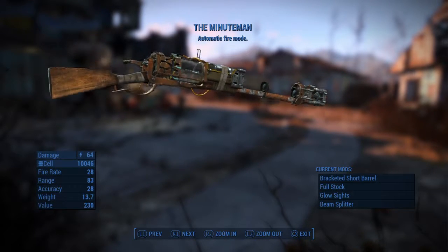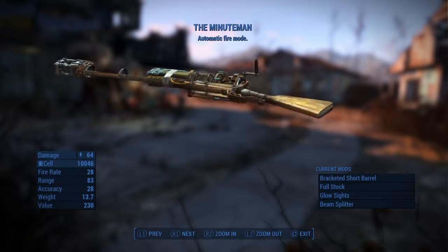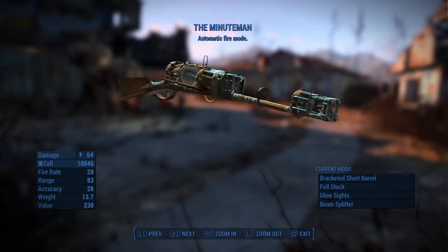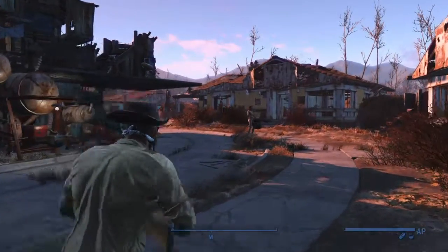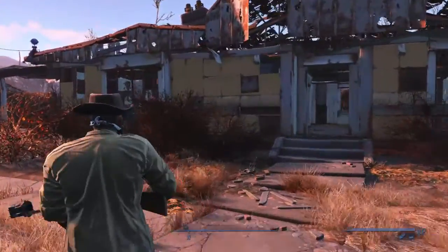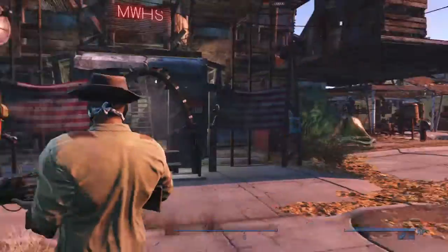Then after a little while, when you come back to Sanctuary Hills, you'll meet Sturgis. Sturgis, of course, is the engineer who helps you build the transporter that gets you to the Institute in the first place. I found Sturgis in Sanctuary Hills — I don't know if he goes anywhere else. He just seems to stay in this town for me personally.